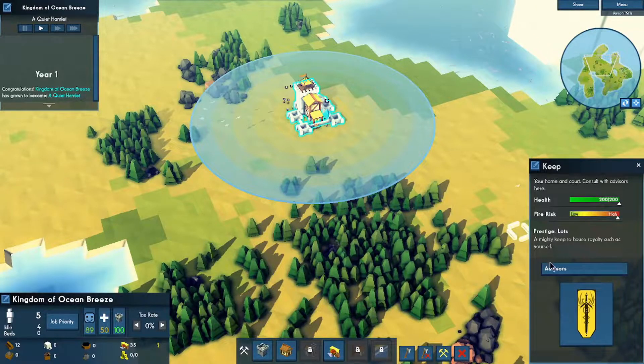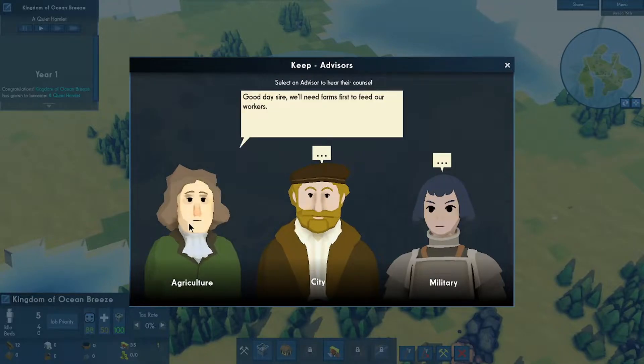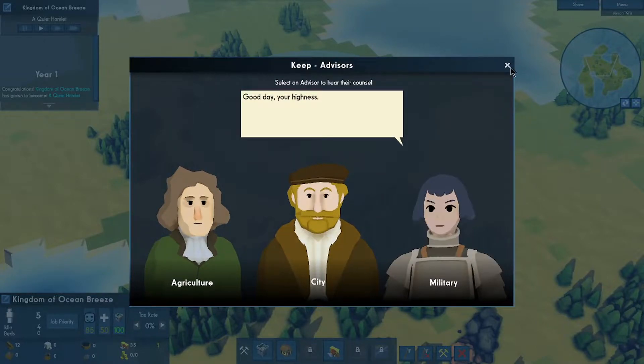Advisors are popping up. One says we'll need farms to feed our people. Another says let's begin growing our kingdom with some roads, then houses. The third just says 'good day, your highness' and doesn't give me any actual advice.